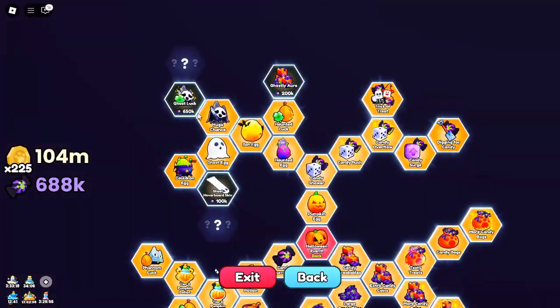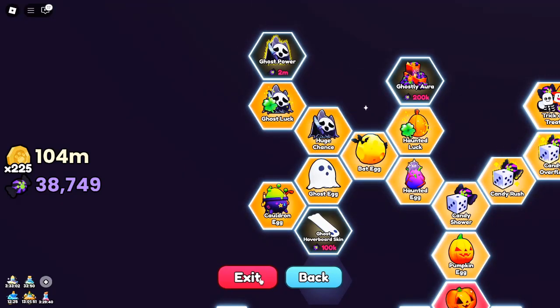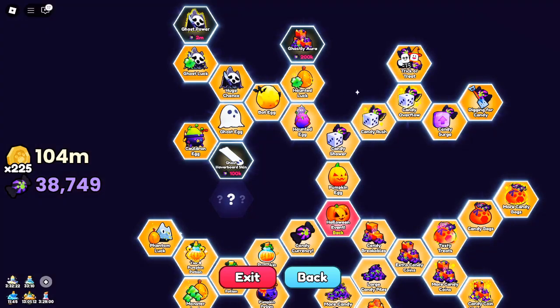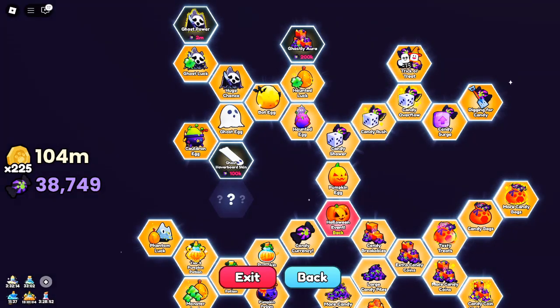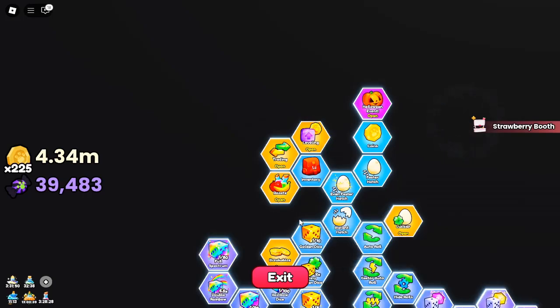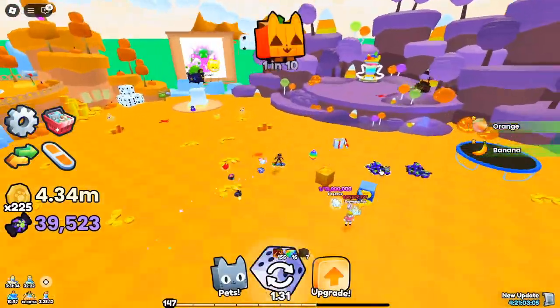Advanced Potion Crafting with Pumpkin Potions. The Potion Crafting System now features advanced recipes, allowing players to create Pumpkin Potions 2 and 3, which give up to 150% candy and even better pet chances. The streamlined recipe makes it easy to convert lower-tier potions into powerful versions that significantly enhance your gameplay. Stock up on these before attempting any high-level Halloween pet rolls for best results.